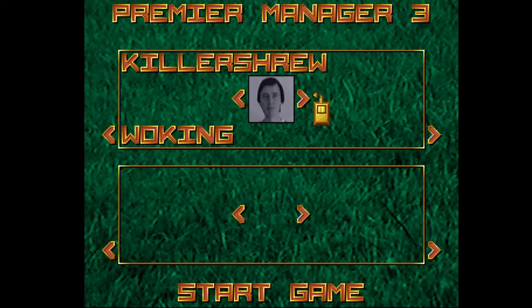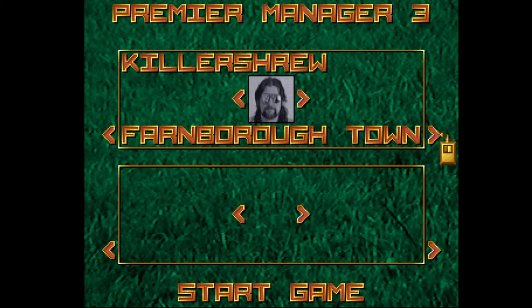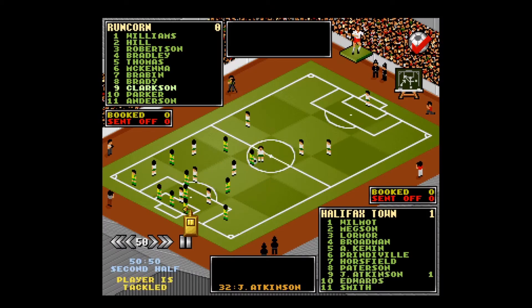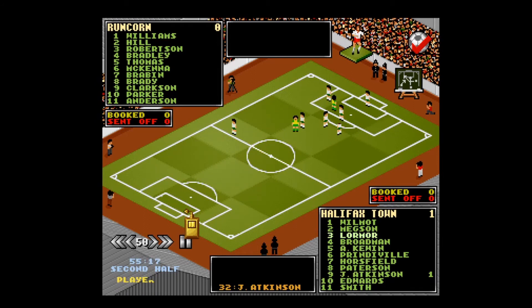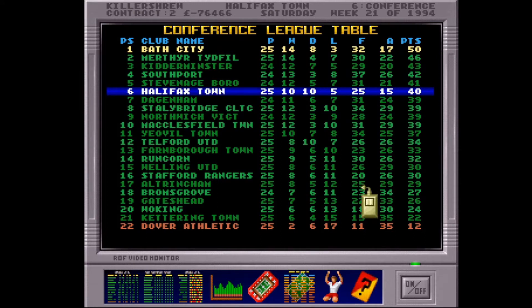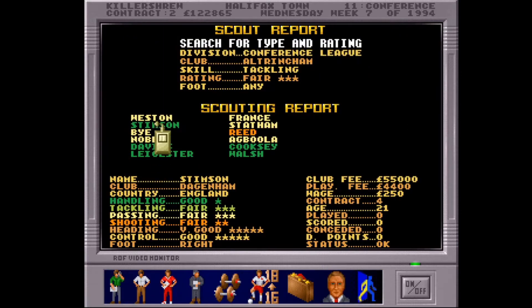When picking your team, you now have the option of picking a special Halifax Town that includes the makers of the game — John Atkinson and Alex Kevin — as overpowered conference players. Mr. Atkinson scores almost one goal per game but always gets long injuries and bans, so it evens out. Using the new tactics editor I managed to create a modern 4-2-3-1 tactic that worked well after a little tweaking, and I almost got back to the top of the league by the end of the first season. This is a great game, but I still prefer Premier Manager 2 because it's simpler and faster to play.